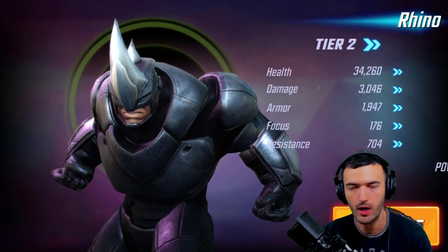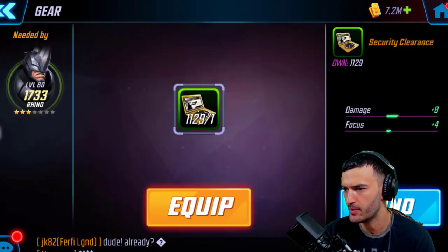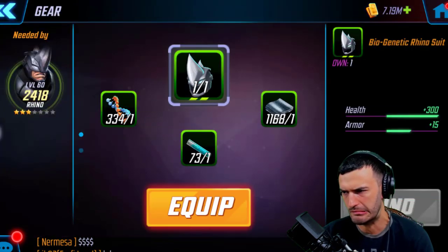Right now we're at tier three — let's keep going as far as I can with Rhino. His kit looks a little interesting, not only for the Sinister Six tag.